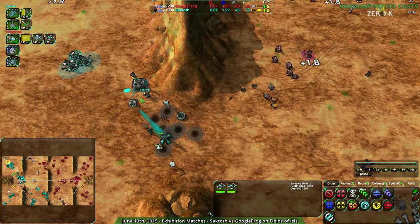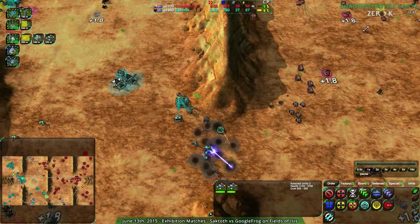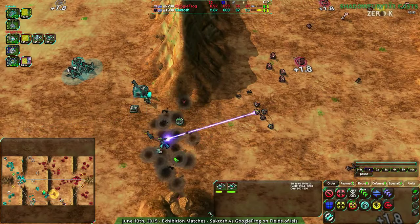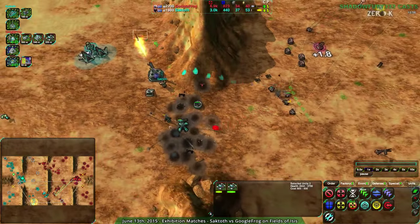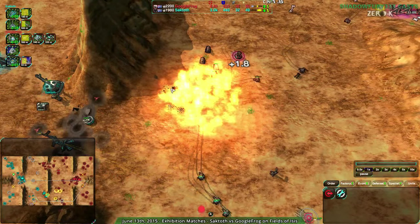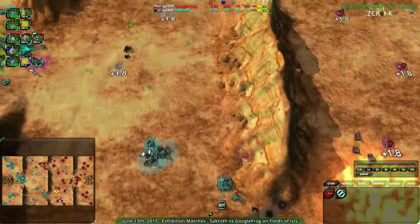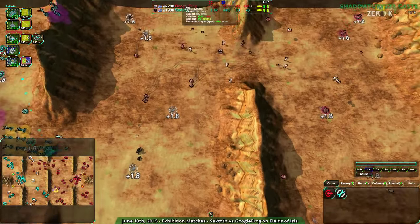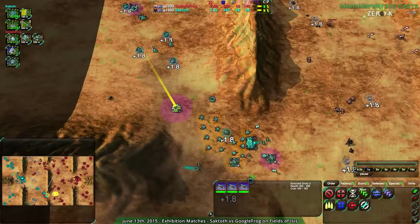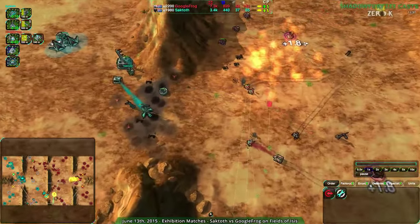The first missile up is going to be the Inferno — of course it's the Inferno, the most popular missile. Everyone goes for Infernos first because they deal with large groups of units. Unless you have a specific target the Eos isn't worth it, and Shockley is more specialized against shield bots. The Inferno just kills a wide range of things. First shot fires into the army but misses — hitting a couple of slashers, and at this stage that's not a big loss. Googlefrog is bearing down on Saktoth's north side. They're going to fire another Inferno over to the north, most likely to deal with the push. Blast Wings are also coming — if everything's going to blow up anyway you might as well have units designed to blow up.